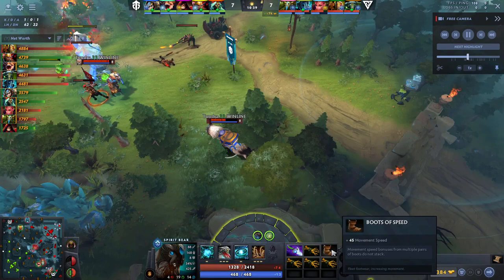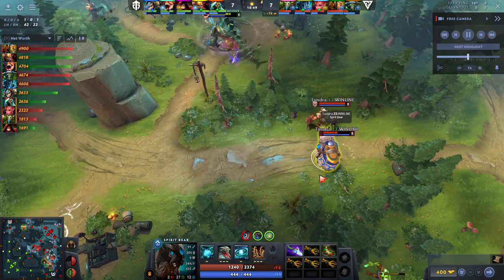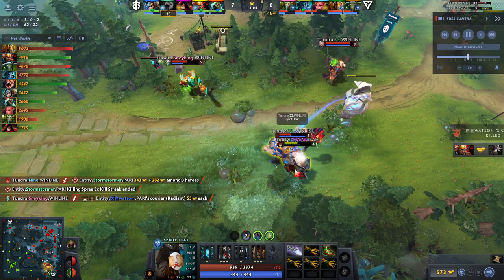After Diffusal, the next item is Treads — very efficient boots on the bear. You can also go Phase Boots for a bit more chase and mobility, but generally Treads is the better item because the attack speed is very strong on the bear. And since we're going Diffusal and Harpoon, we're going to have a lot of catch anyway, so Treads is generally the better option.